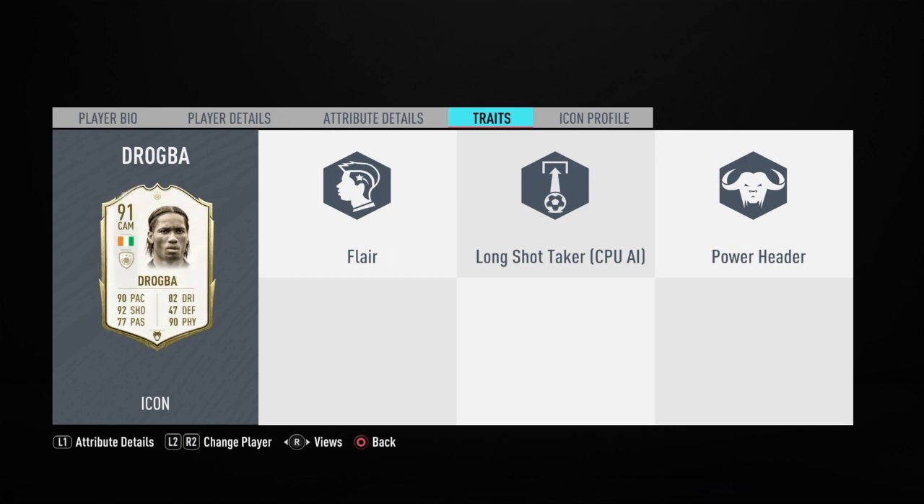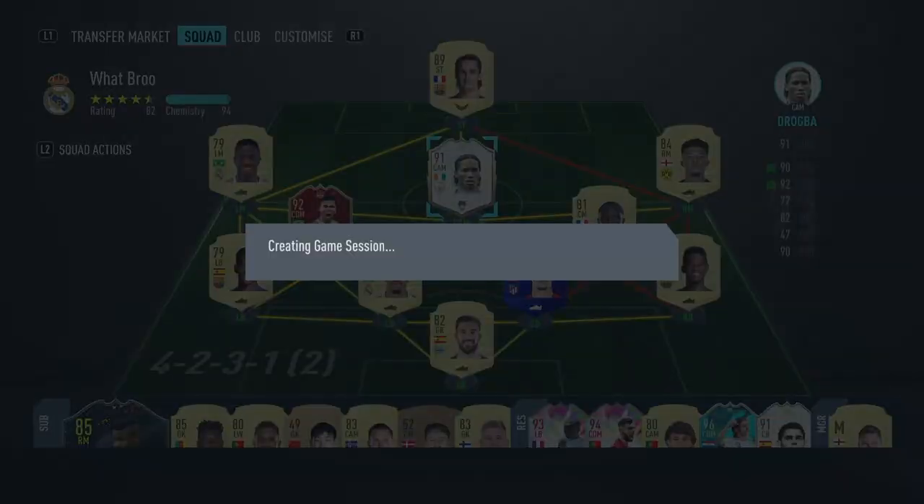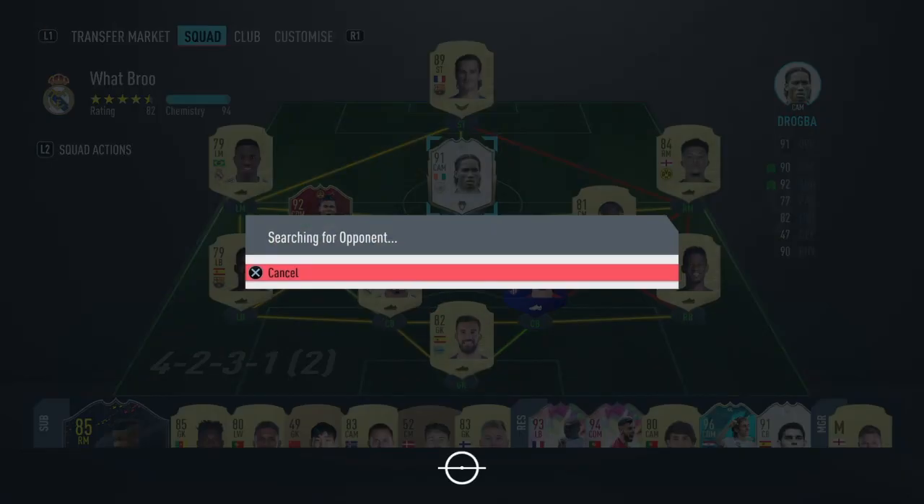Some of his traits are flare, long shot taker, and power header — that's what Drogba is known for, power headers from the danger penalty areas. I would personally prefer Drogba as a CAM because of his physical attributes, and as you can see the power header, long shot taker and flare are some of his killer traits which would be a thrill to watch from the midfield. Let's quickly jump into the game and check out Drogba.